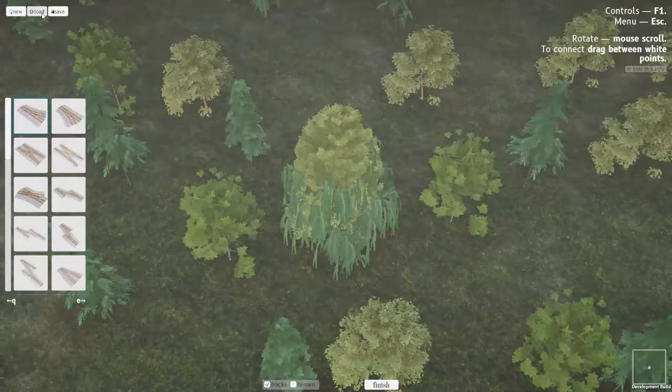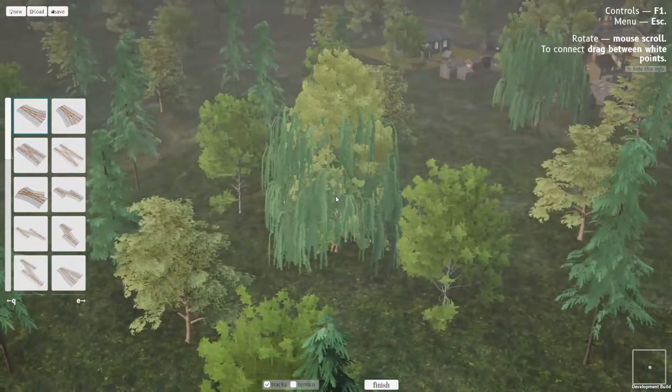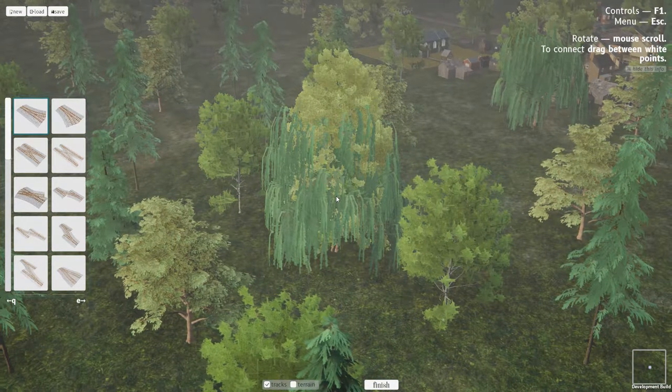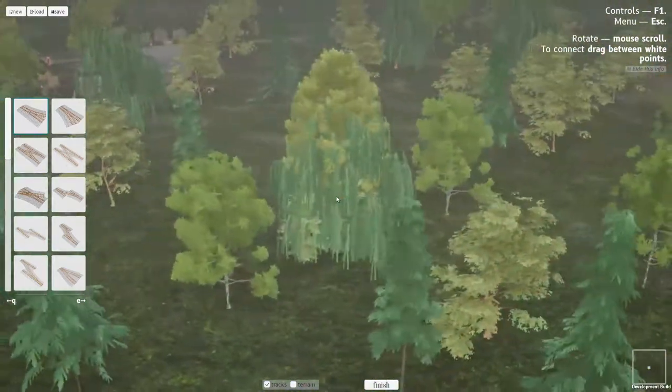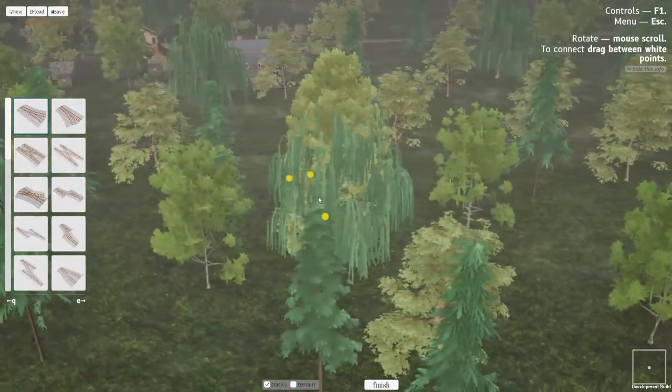Let me get out of here and then we're back into the terrain editor. Unfortunately there's only one save slot, so I have to actually save and then load every time I want to do any work on the track or the props or anything like that. One interesting thing I might bring up to the developer: when you move the camera the music goes a little funny — I don't know what causes that, but it works.